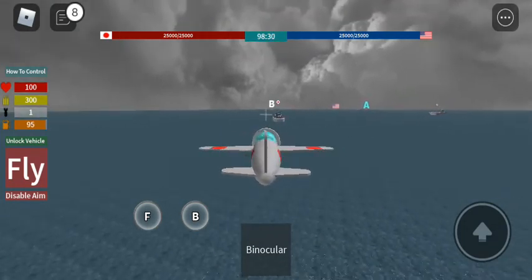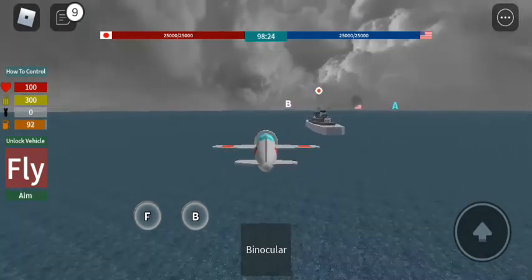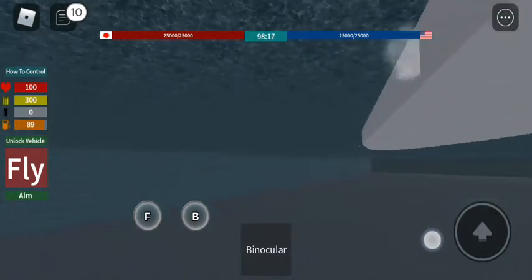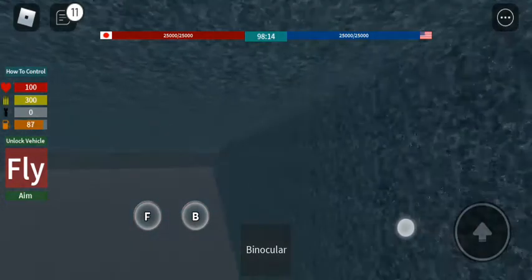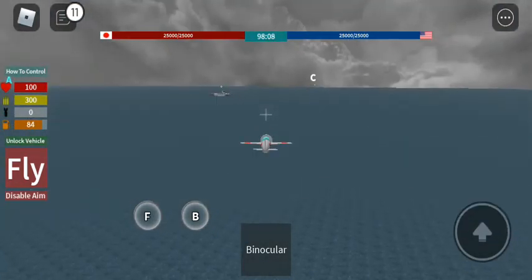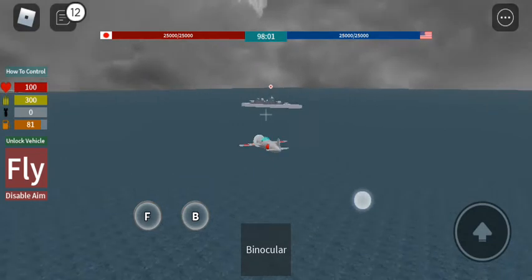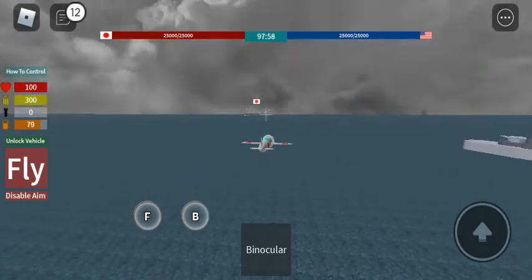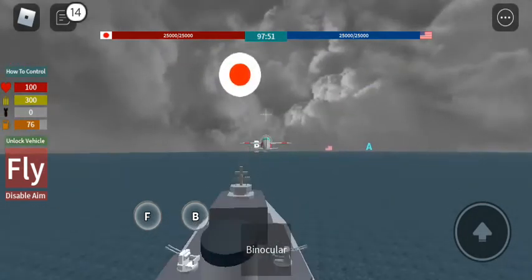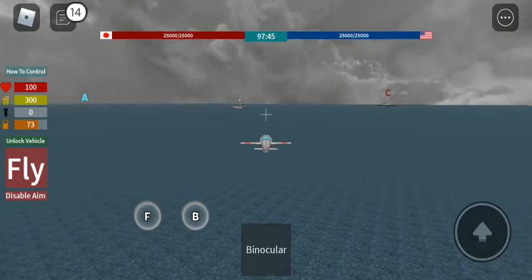Now I will spot it and launch. I shall check if it hits — and it hits! Sadly, I miss. So you can hit a ship from sideways or from the back of it. In my opinion, hitting it from the side is the best.